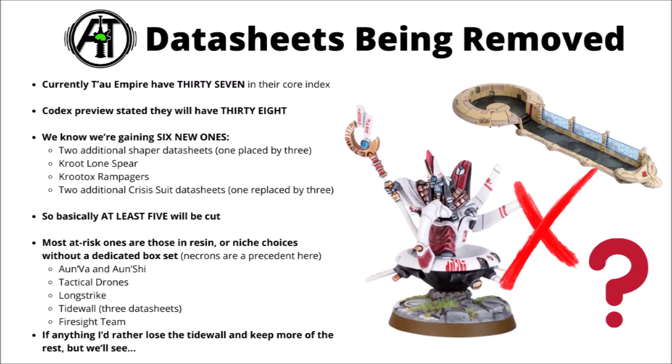The ones most at risk I'd say are Aun'var, Aun'shi, the Tactical Drones datasheet, Longstrike, the Tidewall emplacements, and the Firesight Sniper team. The Necrons had a precedent where they had quite a lot of special characters in resin, and as Games Workshop redoes the codexes, they're looking at those resin characters — the ones they're planning plastic miniatures for get to keep their rules, the others get removed. The resin Ethereals and Longstrike have a good chance of being phased out, though that's not confirmed yet. It's never a great feeling when miniatures in your collection get their rules removed.